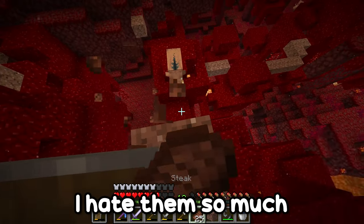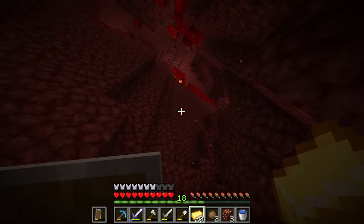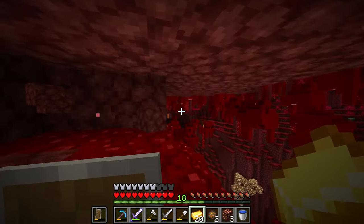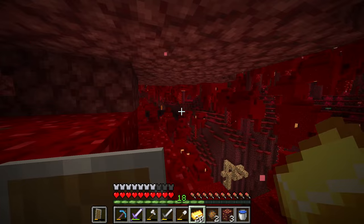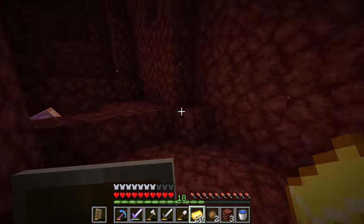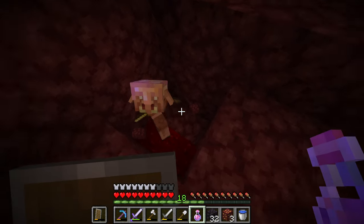I hate these things so much. Whilst we're here we might as well do a bit of training - it's kind of a safe spot here unless there's a hoglin dropping on my head. There is another fortress right over here - I don't think it's the same one because the other one is quite far away. This is such a good nether seed! That was terrible trading - I didn't get any ender pearls.